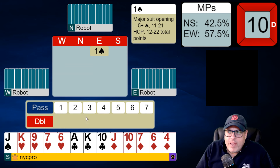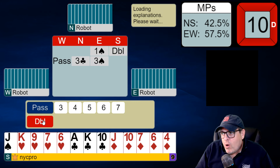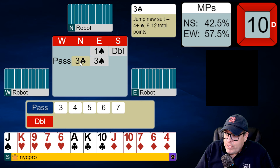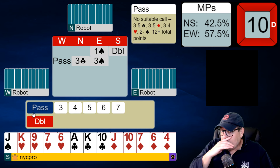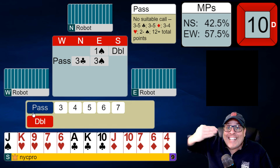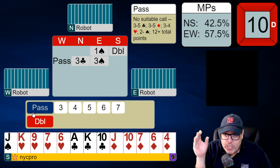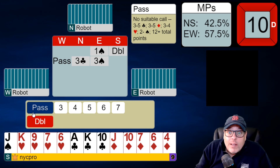Here we have an automatic double, and one spade to us. We have a great shape — almost the perfect shape for this situation. We double, it goes past 3 clubs by our partner, which is an intermediate hand. This is like an invitational hand opposite our opening. A lowest-level response, which would be 2 clubs, would be 0 to 8 points. So when they jump one level, it's like a good 9 to 11, something like that. We don't have anything else to say.